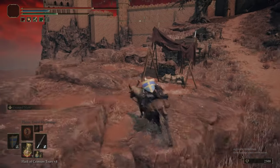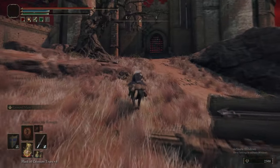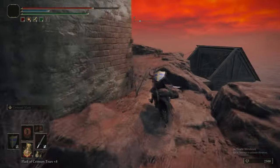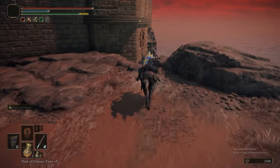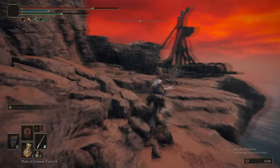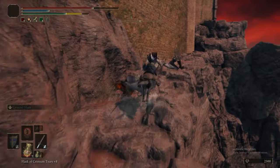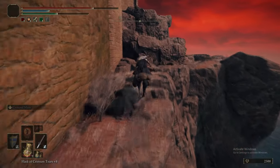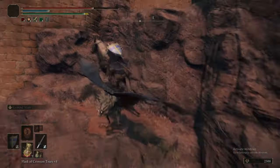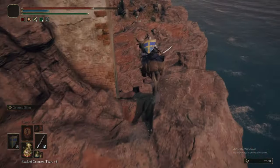This part of the game is pretty much the last thing we have to do before Radan Festival, then progressing to the Altus Plateau. We're in Caelid so we might as well do it now, as opposed to doing Radan Festival and then doing Redmane Castle. Heading along the rocks to get into Castle Redmane, you can go in through the back by using Torrent, jumping up the cliff edge, avoiding the bats.